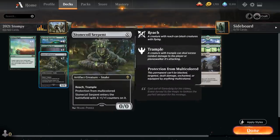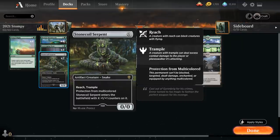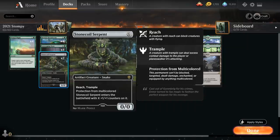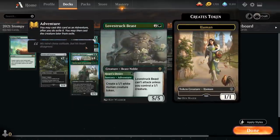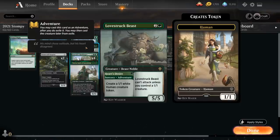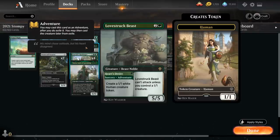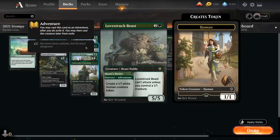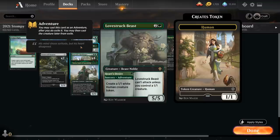We also have two copies of Stonecoil Serpent as a very flexible creature we can play at any point in our curve. It has Reach, Trample, and Protection from Multicolored, and enters the battlefield with X +1/+1 counters on it. We can even play it for X equals one to potentially enable Lovestruck Beast, a three-mana 5/5 that can't attack unless we control a 1/1 creature — though we can first use Heart's Desire to make a 1/1 White Human token.